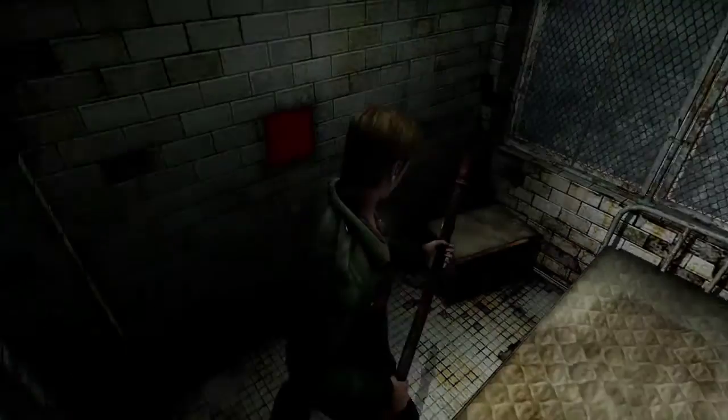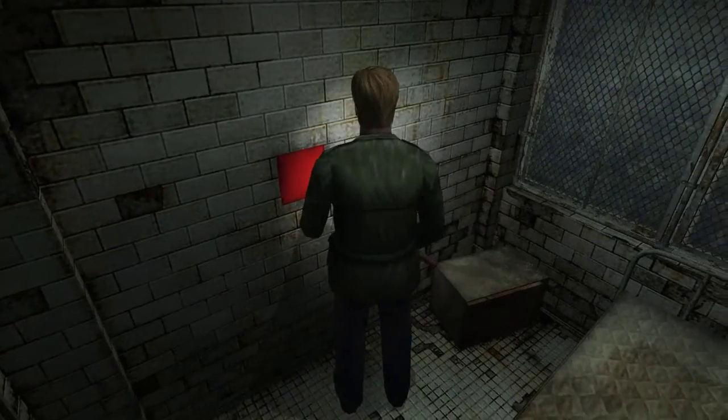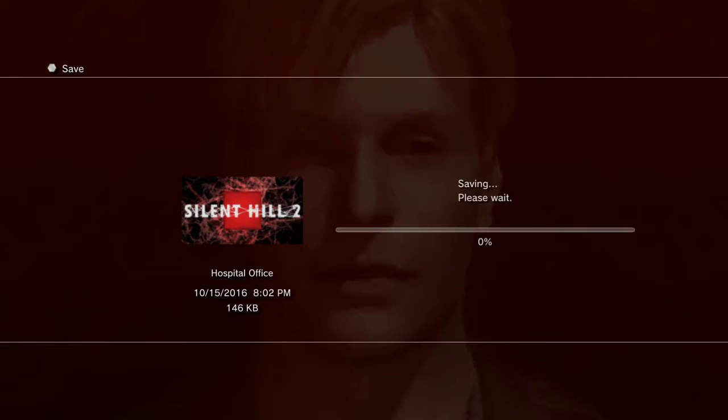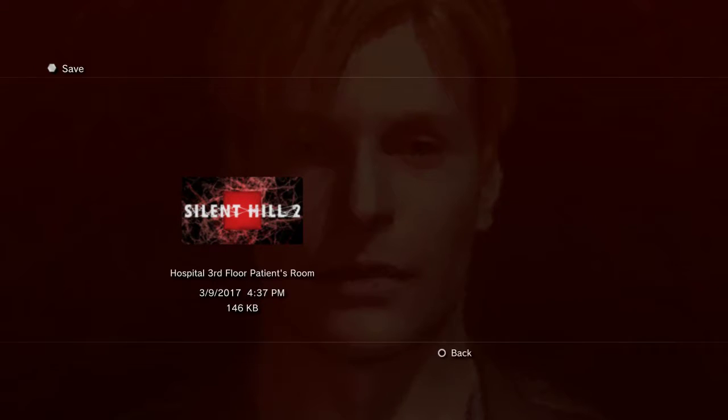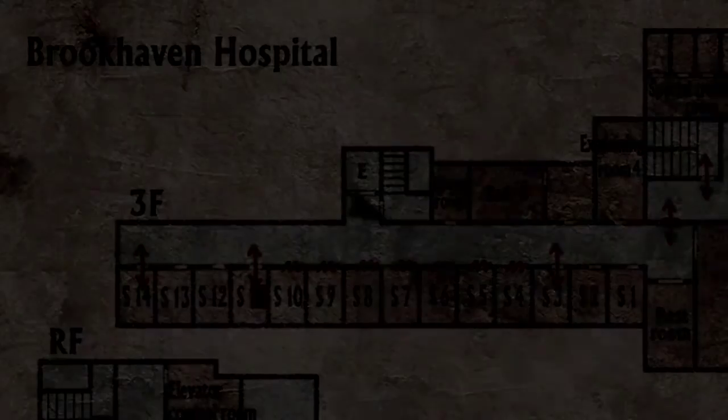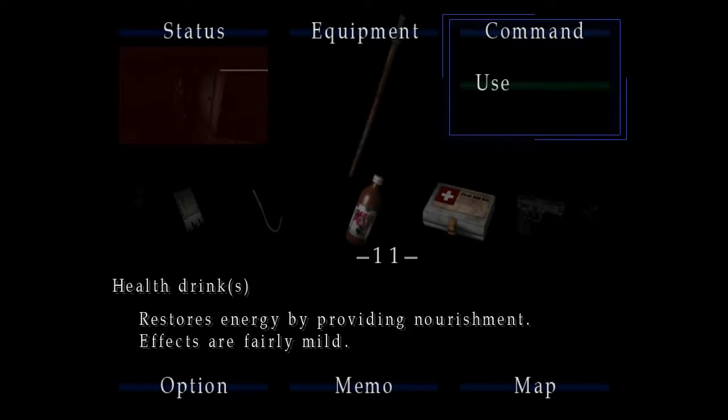There's a word for when you reflect two characters and invert them — it's 'foil.' That's going to bug the hell out of me. The same thing applies to James and Pyramid Head, though that brings up a whole new topic I'll save for later. A foil is a character that's the exact opposite — they look at the same ideas but in completely opposite ways.